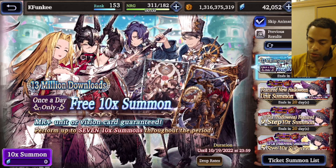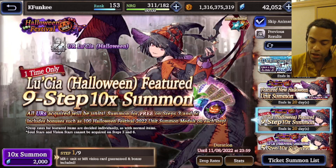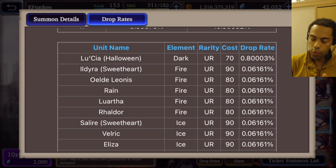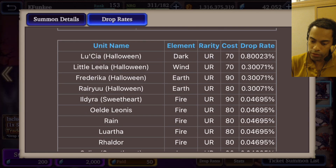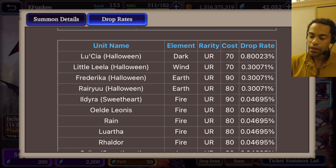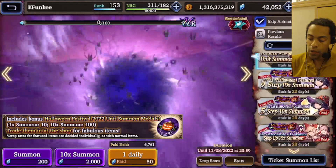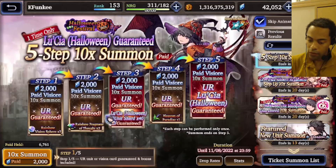Free summon — always good, free is good. One thing to make note of: we're not getting the Japanese version rates, that's never guaranteed. Make sure to check the drop rates, because on the 9-step only Lucia is boosted, but on the main banner all the Halloween units are boosted — though they're about a third to 40% the rate that Lucia is boosted. So you have about a 0.9% chance of pulling someone else, which is pretty good.